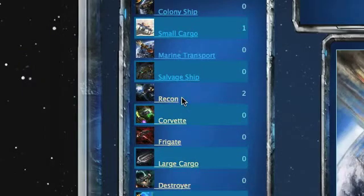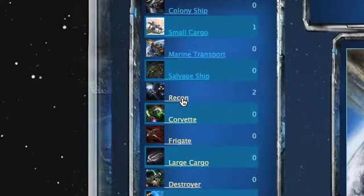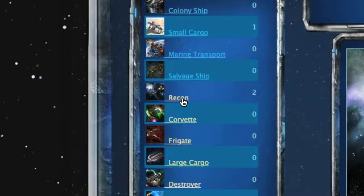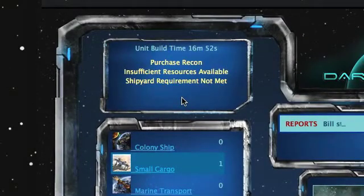You'll note that there are some blue links and yellow links. The blue links show a ship that can be purchased, while a yellow link shows one that's not available for purchasing. In this instance, we're going to select Recon, and we'll note at the top in the purchase area that there are insufficient resources and that the shipyard requirements are not met.